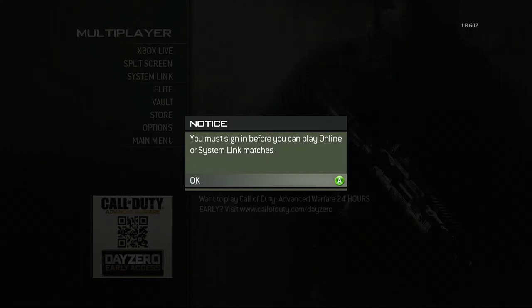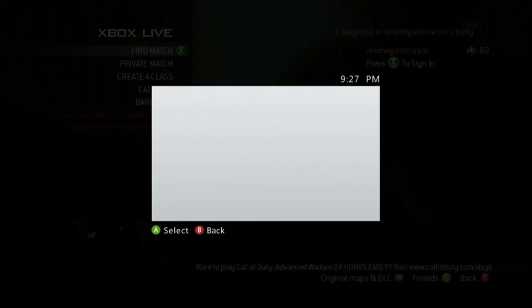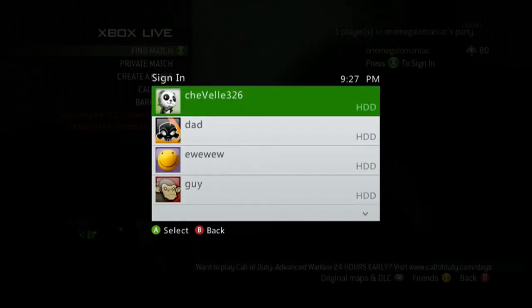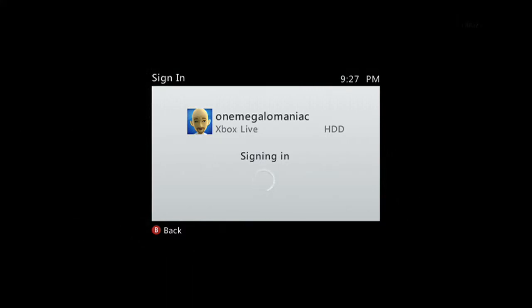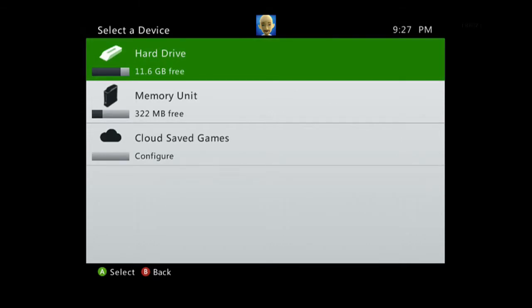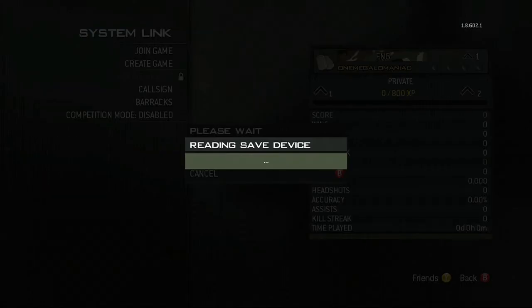It should pop up with a message. Now hit the A button simultaneously on both controllers so that menu shows up on both screens. With your first controller, go down to your main account. Now technically both controllers are signed into your account. Pick the hard drive as always.